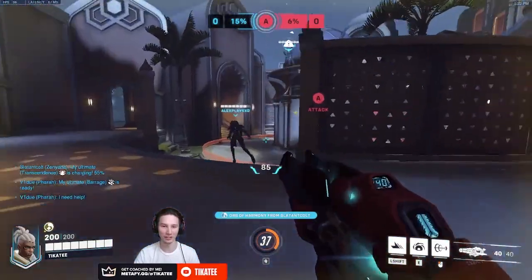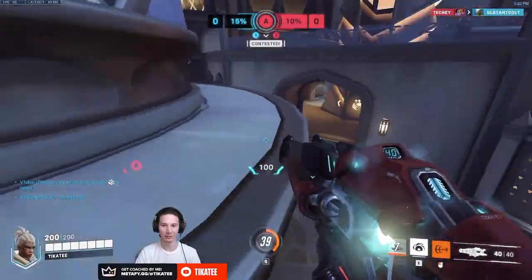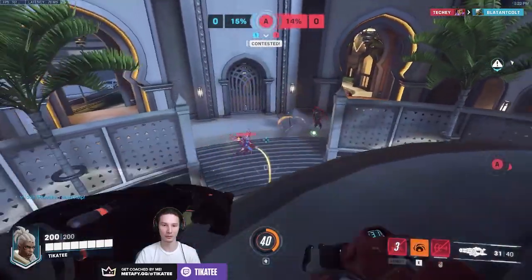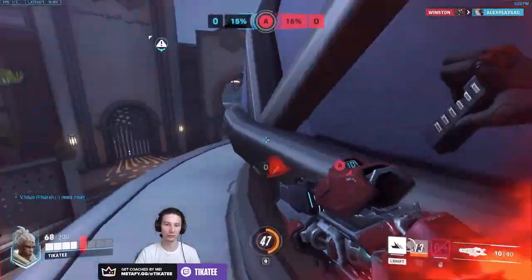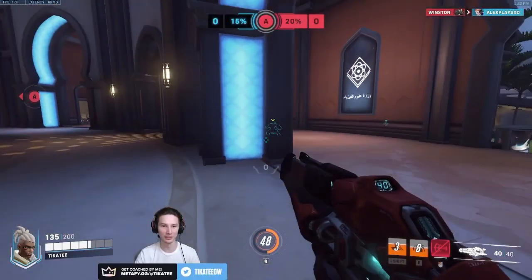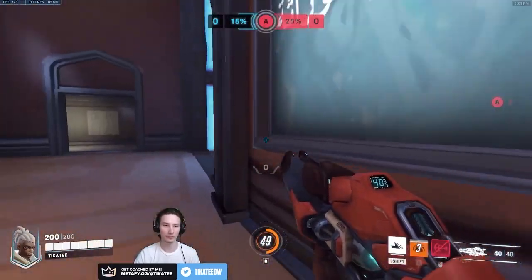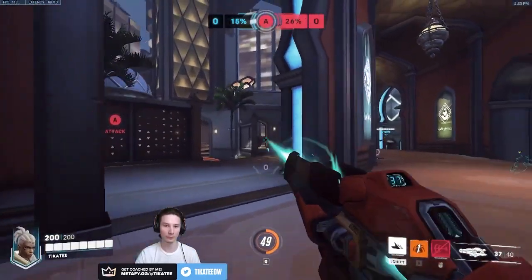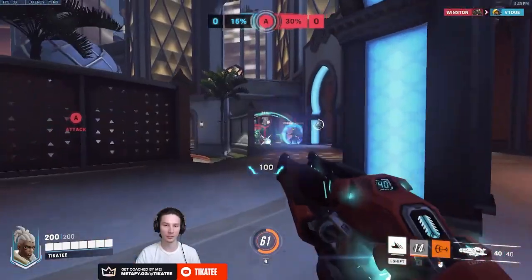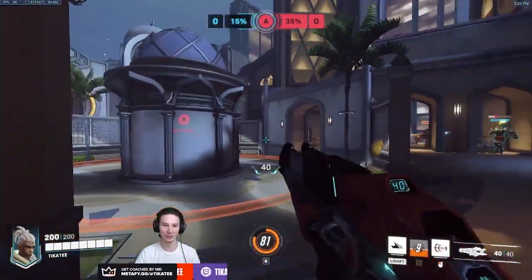But those are just my thoughts about Sojourn. I've been playing a ton of her in the beta. Even where she's weak, it feels like I want to play this character because of how fun she is — her high mobility, the pop-off potential of the Railgun, the dopamine that hits when you line up that perfect headshot across the map. She's extremely fun to play. I think Sojourn is the exact breath of fresh air that Overwatch needed coming into the Overwatch 2 beta, and I'm super excited to see what changes she might see in the future.